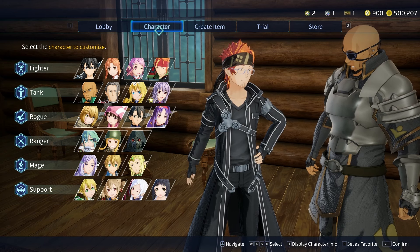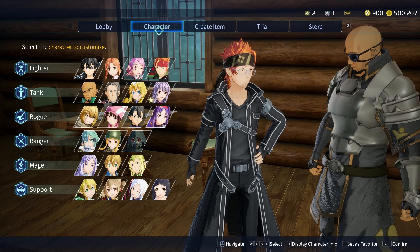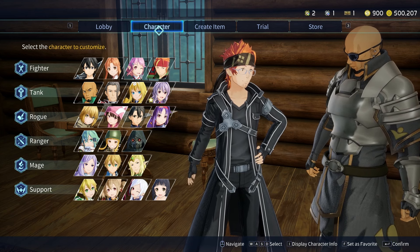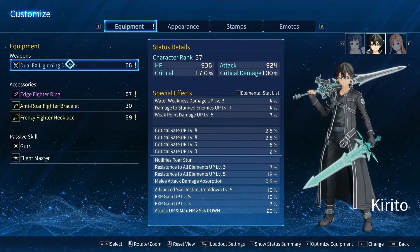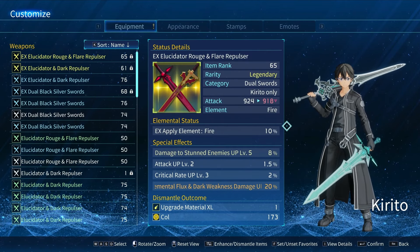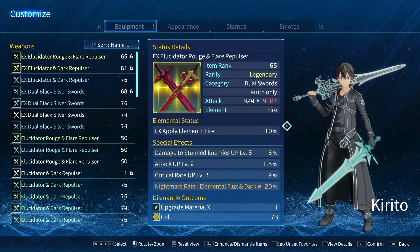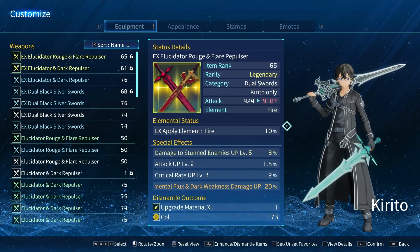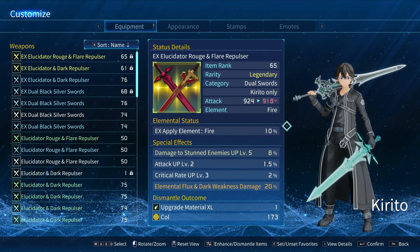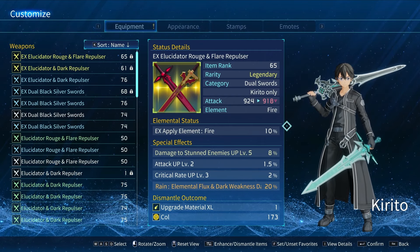Mid game I would say is between roughly rank 50 to 80 or 90. That's where you start to slow down on your EXP curve — I believe it slows around rank 40, but it really kicks in between 50 and 80. You start to get more gear. You still want to keep up with your elemental weapons. When you reach the rank 70 bracket, you start to see weapons with EX elements on them. Go for these — it's just a higher percentage of the element. You don't want to build up your weapons too much because something stronger will come along and you don't want to lose those invested resources.